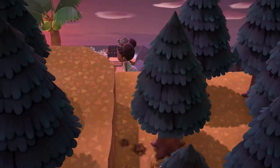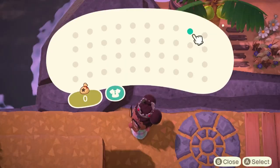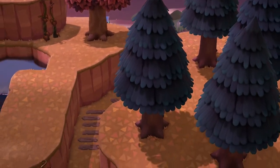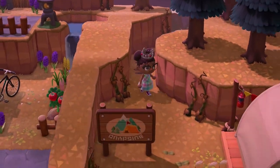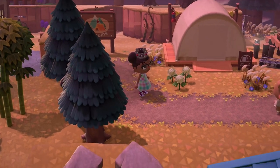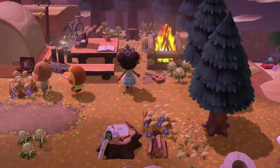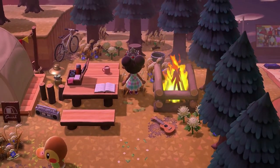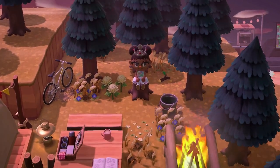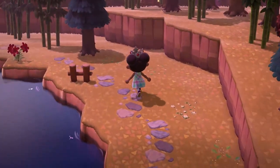If we go up these steps here, there's a secret ABD up here too. If we go through here we will come to my campsite - and I'm glad that I saved it with somebody actually staying in the campsite, that makes me very happy. Oh, it's me! This is my campsite - I purposely made it with loads of weeds, very messy, very cluttered, because that's how I envision a campsite to be.